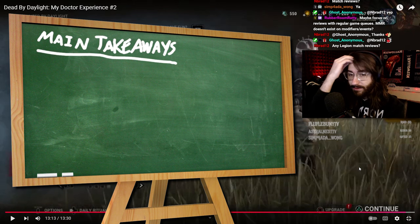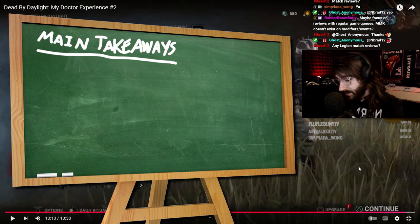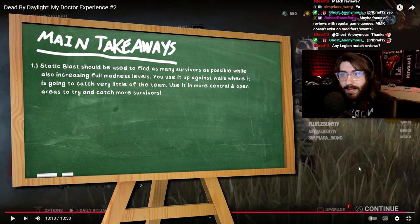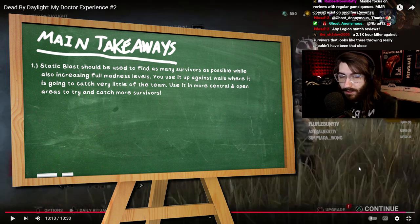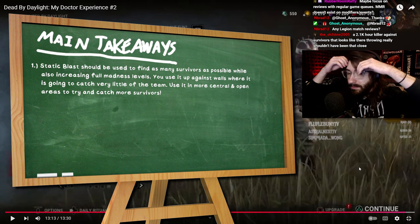First main takeaway — Doctor specific: your static blast is not only meant to increase madness level, it's also your main info tool to find survivors. Try to use it in more central areas to catch as many survivors as possible. There were a lot of times you used it in corners or up against walls, which cut your power efficiency in half. Make sure you're using static blast in an open area where the full 360-degree radius catches as many people as possible.